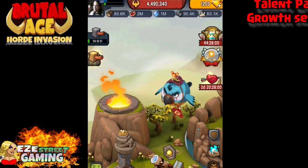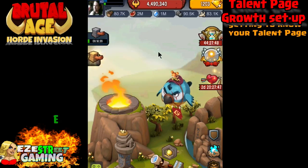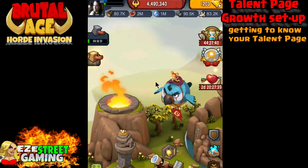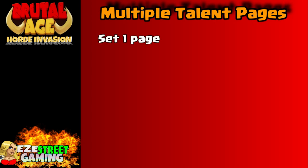What's up everybody, this is Easy Street Gaming. Up there in the corner where that red arrow is — if you click on that red arrow, the picture of your Facebook profile or the icon, and then you click on this button down here that says Talent, that'll bring it to your talent pages. Today we are going to be talking about how to set up your talent pages.